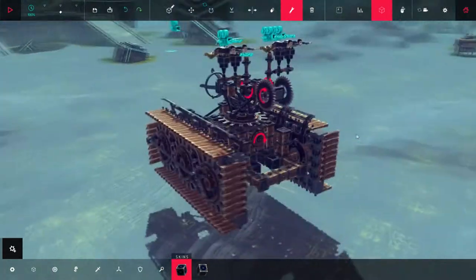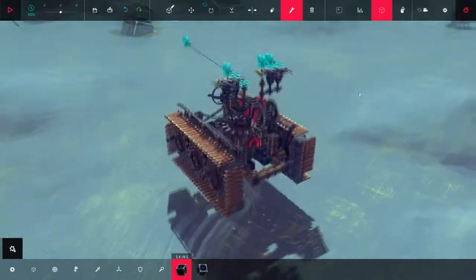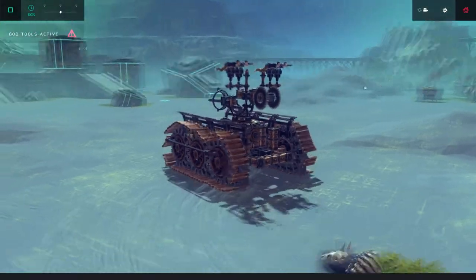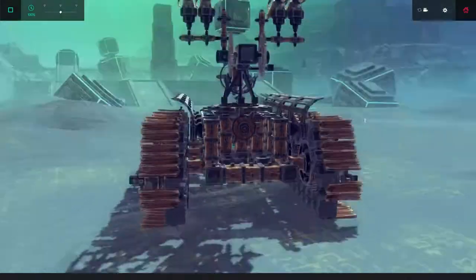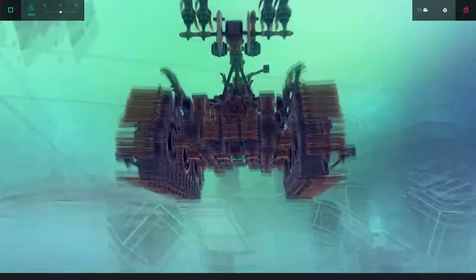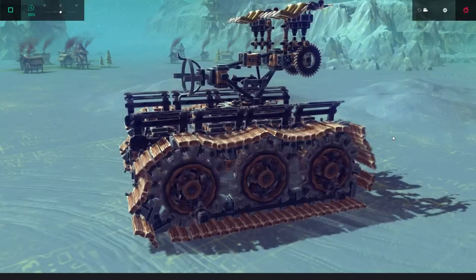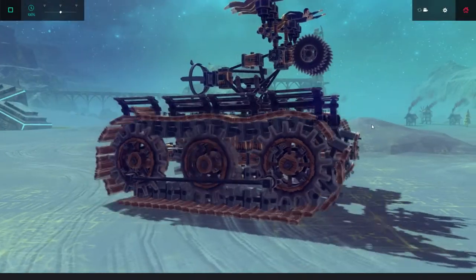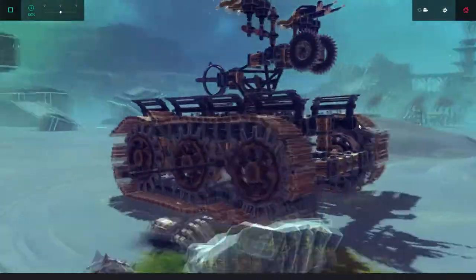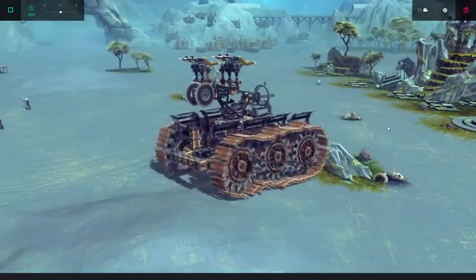Here we go! Ladies and gentlemen, I present to you the... I have no clue what I've built here. This one does not have a suspension system yet. This is just like a beta mode kind of thing. As you can see, it works. Look at that! It's so cool. It has a really unique weapon system - it has these saw blades.